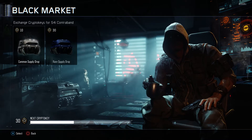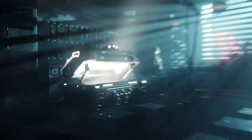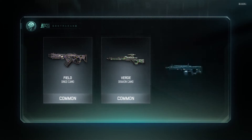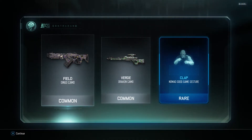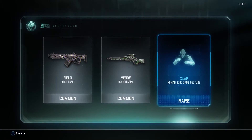We got two more to go. Let's jump into our fifth one right here. Error opening supply drop — okay, let's try again. There we go, it worked. Field dingo camo, another rare right there — Verde camo, the Trac-on, and the Clap Nomad good game gesture. That's pretty cool.